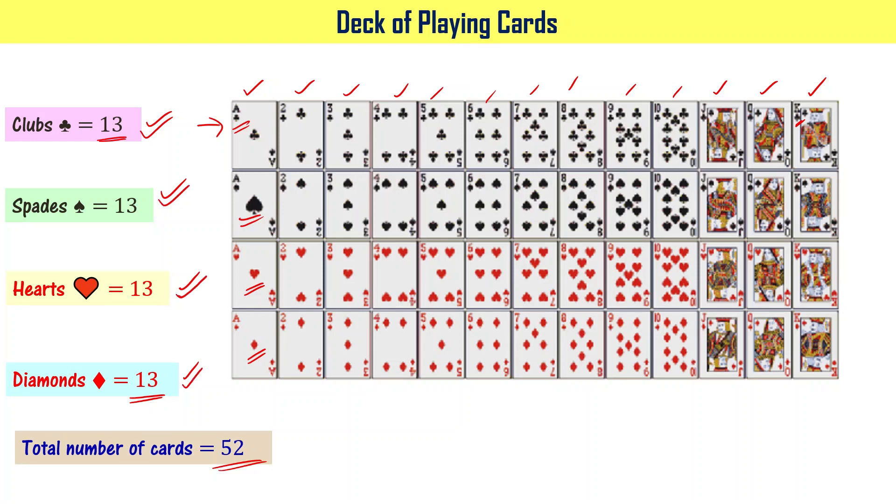There are 4 aces, 4 jacks, 4 queens, and 4 kings. Now let's go back to the problem statement.